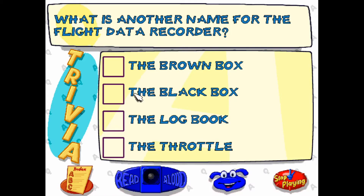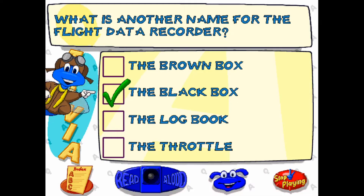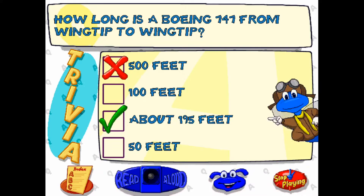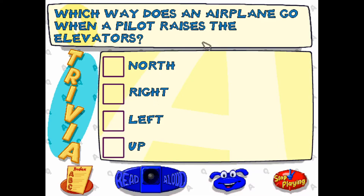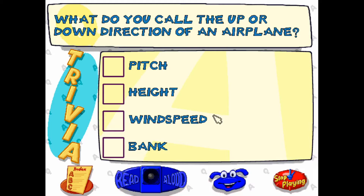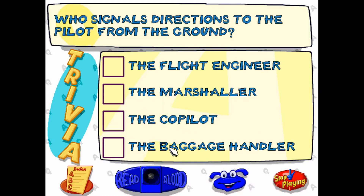If you're above the age of like eight, some of this won't be hard — though I don't know how an eight-year-old is supposed to know what a black box is. 'How long is a Boeing 747 from wingtip to wingtip?' I have no idea. 'What way does an airplane go when a pilot raises the elevators?' The pitch — up or down direction — I know that from playing video games where you fly helicopters.